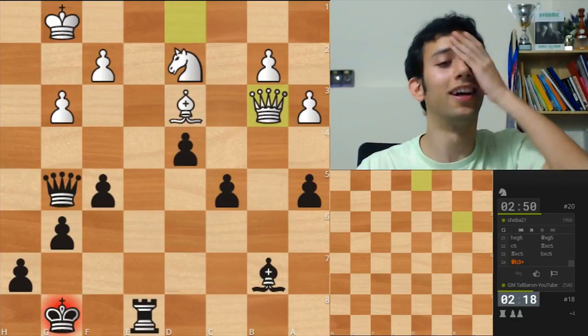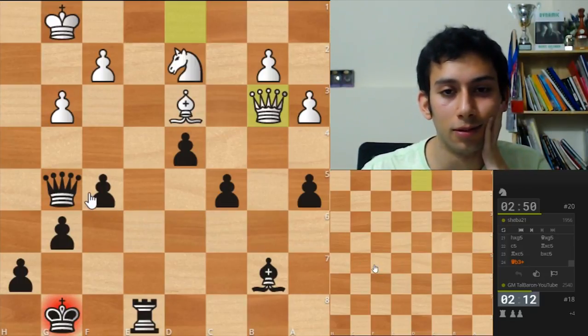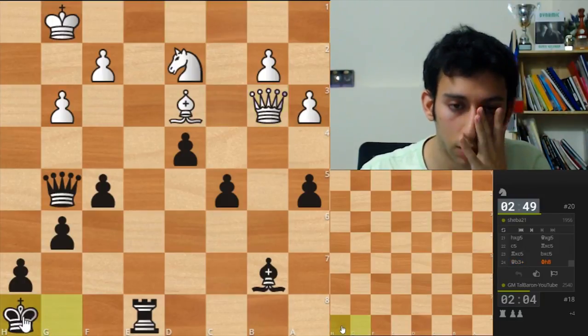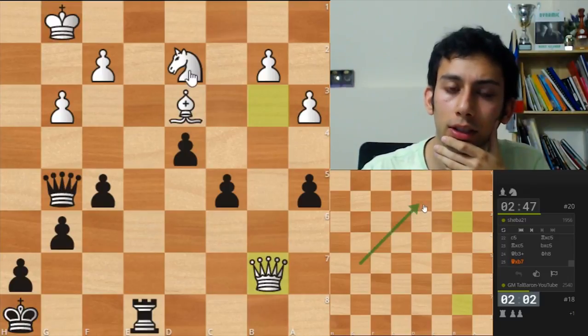Oh man, I thought I had queen takes c5 but there's a pawn here. This is annoying. Okay, king e8 or f8 — not sure, let's go here.